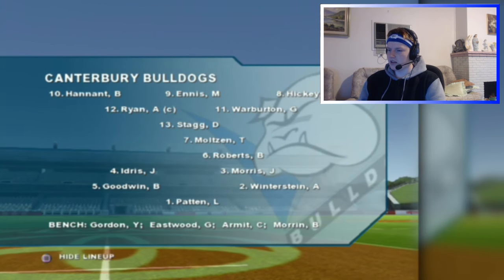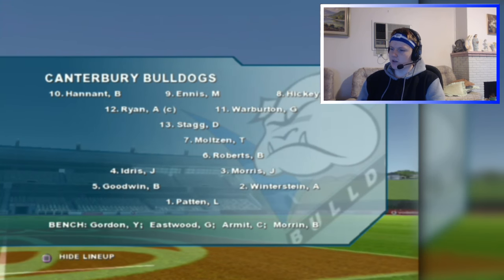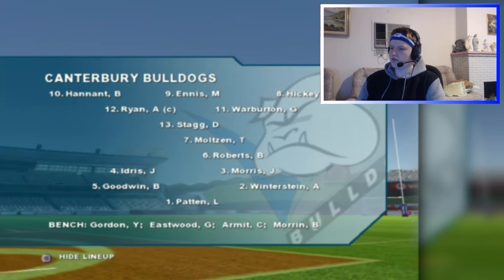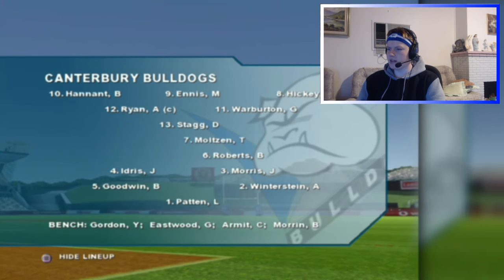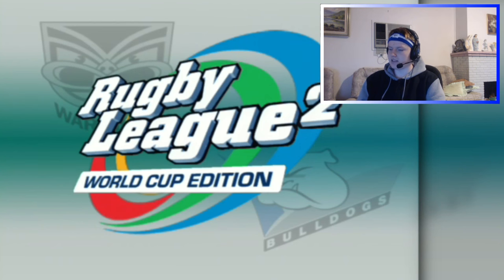Here's our line-up. Luke Patton at fullback. Wings are Goodwin and Winnerstein. Centres: Idris, Morris. Halves: Harves, Moulton and Roberts. Props are Hennett and Hickey, Ennis is the hooker. Second row: Ryan Warburton, Staggs. Locke, Yelene, Gordon, Greg Eastwood, Chris Armit and Brad Morin are the bench. Not a bad line-up — probably would have done pretty well if this was the actual 2011 line-up.